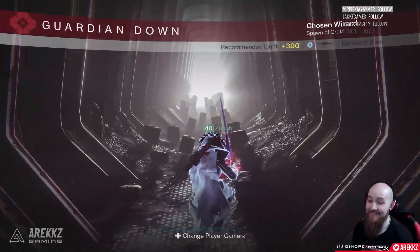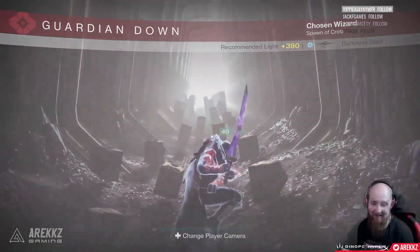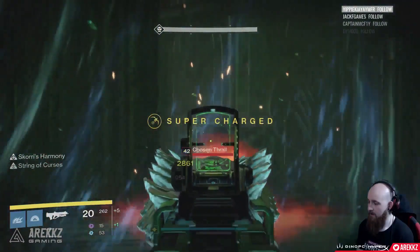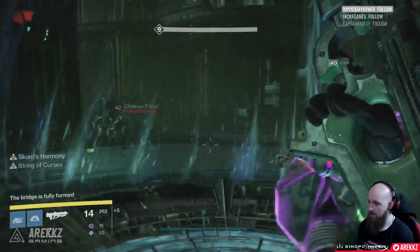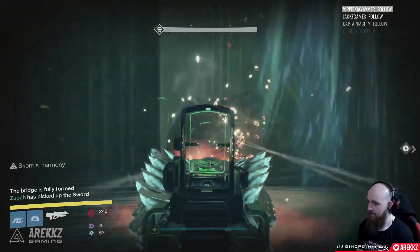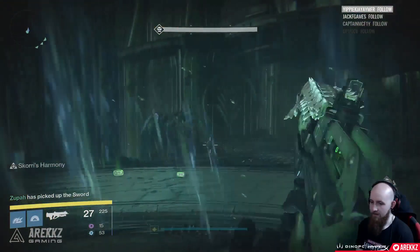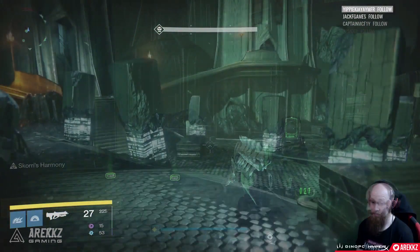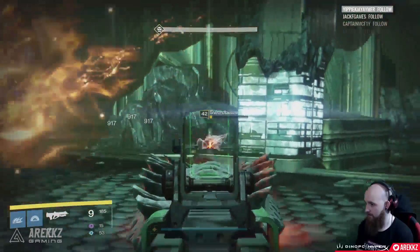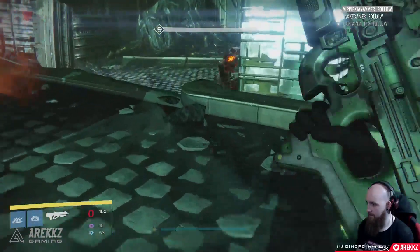Completing that successfully will get you to the bridge section. This is the first part of the raid that has actually seen some noteworthy changes. The fight itself still plays out the same way to begin with — you basically split your team into three teams of two and have them stand on the three respective platforms. Doing so will build the bridge, and while you're standing there you deal with the adds until the sword bearer comes down. You kill the sword bearer, grab the sword, and send one person across the bridge to the other side.